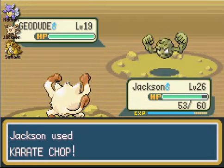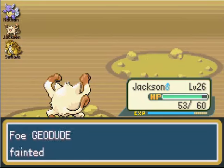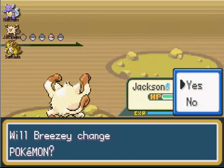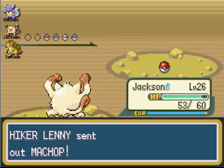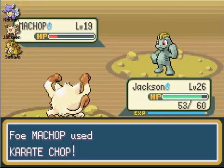We're just gonna spam Karate Chop — nothing really else to do. I get a useless crit. One more — so Machop, we've got Outflow level 26. Now if I can defeat this Machop, we're gonna do something special with Jackson.